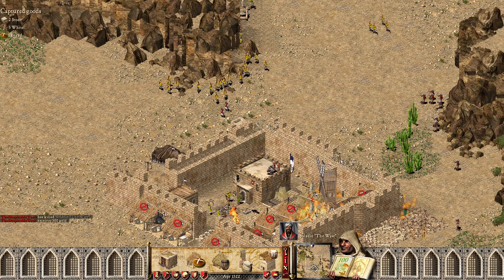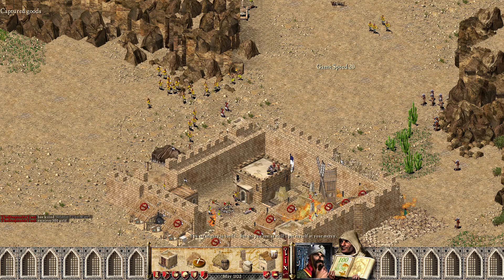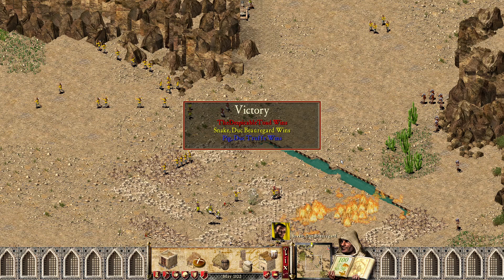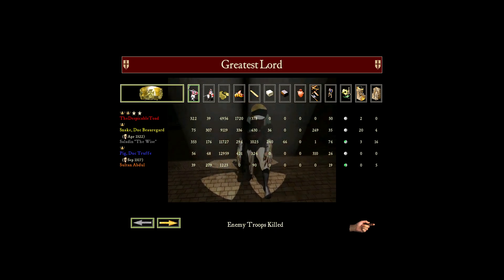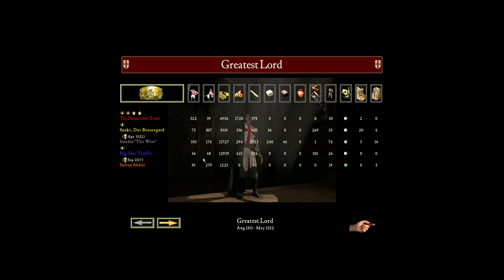A message from Saladin: you are the mighty captain. A message from the Snake: my master congratulates you on your recent triumph. We only lost 39 troops, killed 322. Went alright really.